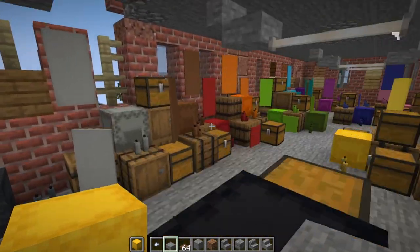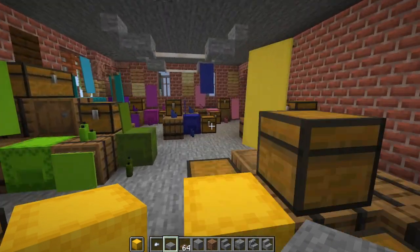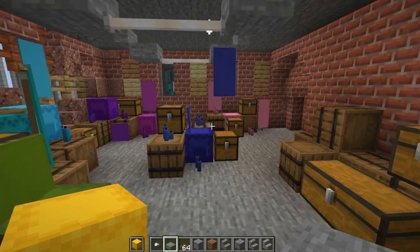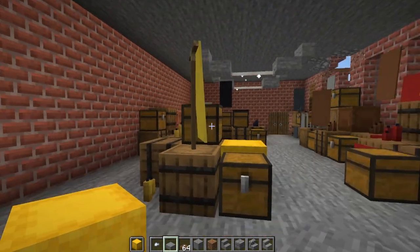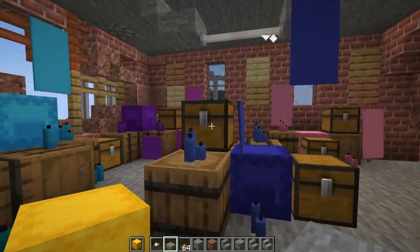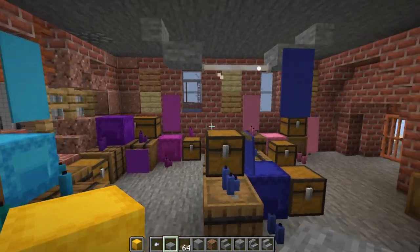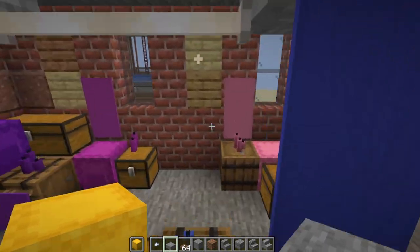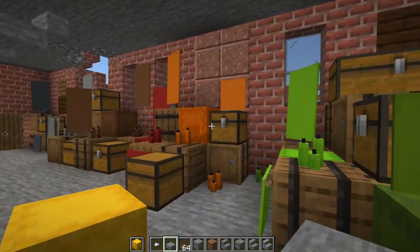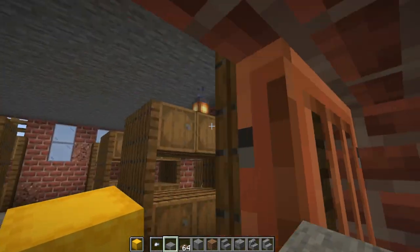I wanted sort of a scattered look. If you've seen paint studios downtown, they're all brick and old buildings with colors everywhere — that's sort of what I was going for, just colors splattered everywhere, which is why everything's in their own little piles. I thought it looked cool.